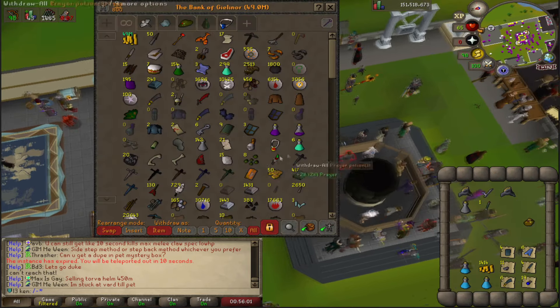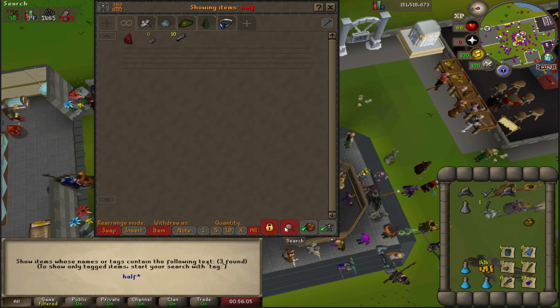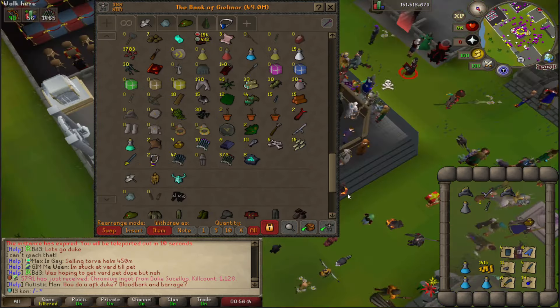Ultimately not the craziest Armadyll trip, but two helms is not bad. I don't think Shards sell for anything. Some loop halves — that's 10 crystal keys essentially. It could definitely be a lot better.